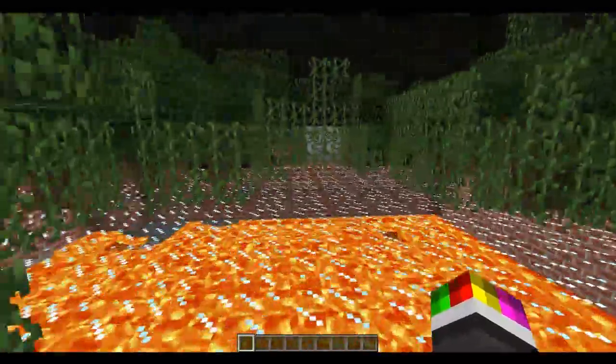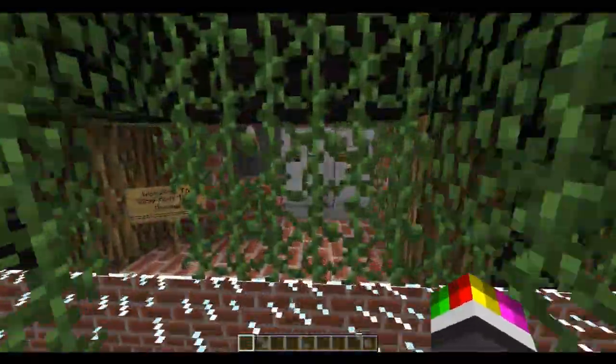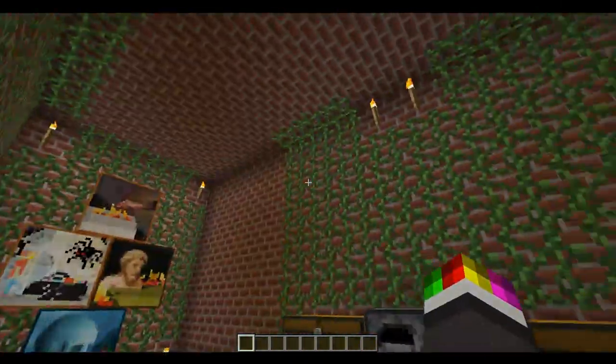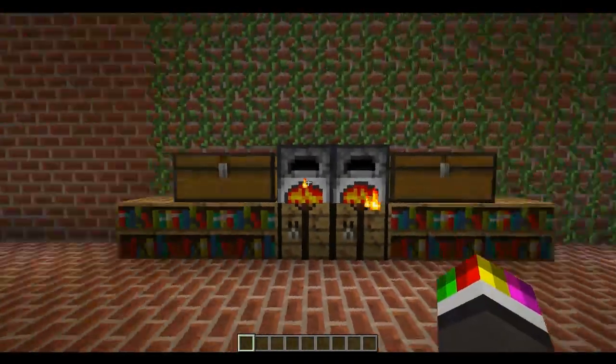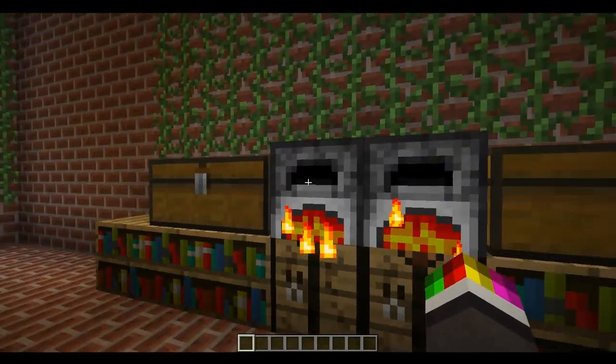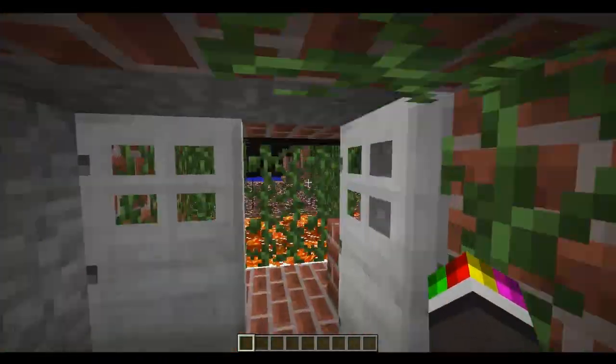Then we move on to my lava hut, full of trees. You walk in, there's lava underneath you - what's going on? So this is the vine and treehouse. You walk in and you can see there's loads of vines everywhere. There's nothing in here, and then it's got the little never-ending furnace that's already lit, so that's always good.